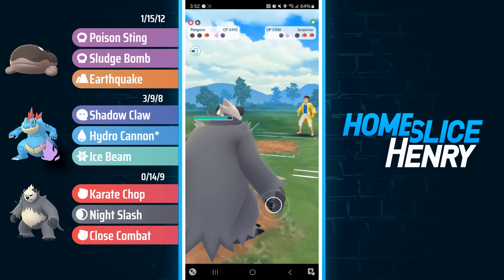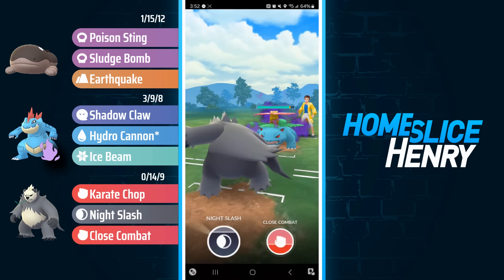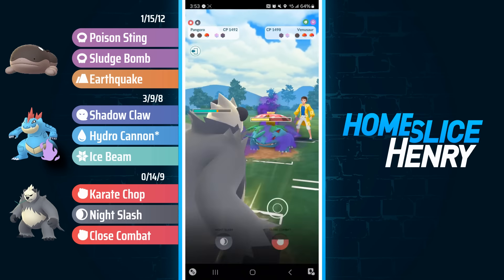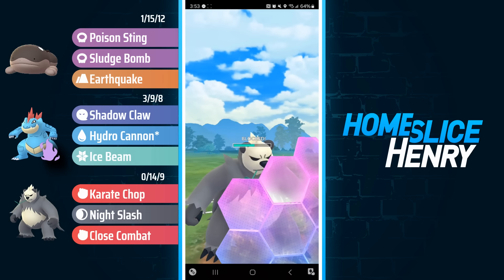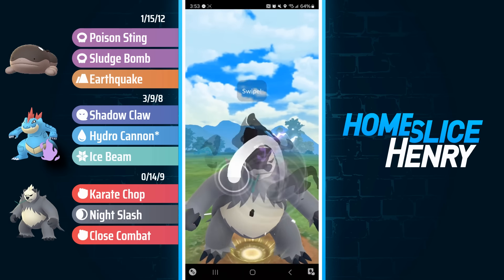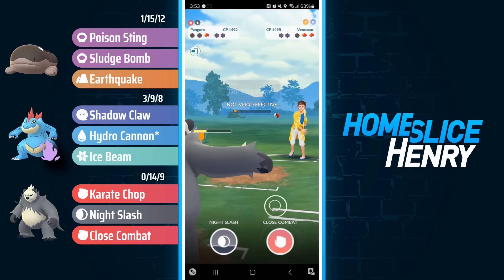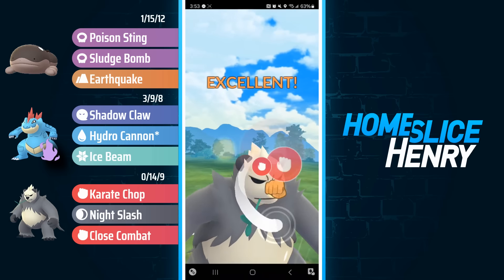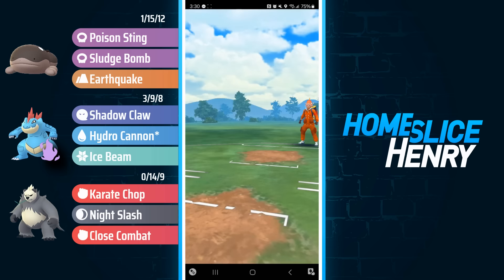Now I'm more than happy to let Feraligatr go and go for energy on Pangoro. In comes Pangoro — we see lightning fast energy generation, already three quarters of the way to a Night Slash. They have a Shadow Venusaur in the back. A Poison type against a Fighter should favor the Poison type, but look at the speed on Pangoro, already at another Night Slash. I throw one, wait the turn, they don't get the catch, then throw two more. Pangoro gets the boost, opponent tries for the catch, they are unsuccessful — boosted Close Combat annihilates the Venusaur, and that's a good game.